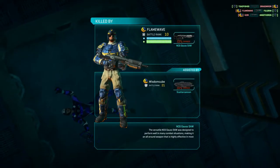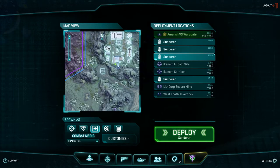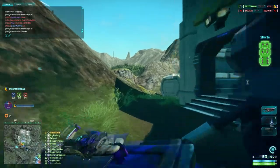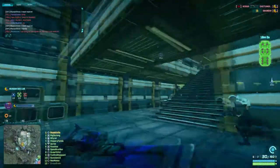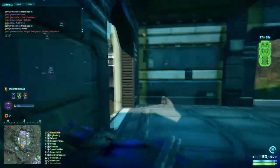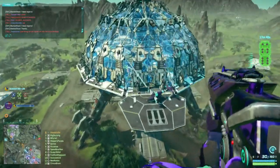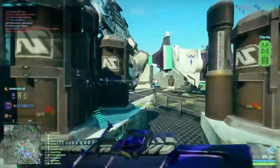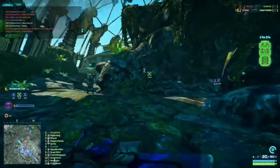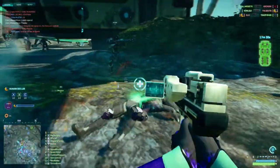I just wanted to help you guys learn about Sunderers — get that unlock and get them out on the battlefield. It's a rechargeable resource, so you might as well spend it; there's no reason not to. As you can see, I can respawn on my own Sunderer right now, which is great while they're taking the capture point. Controlling spawns and getting troops transported to the right areas is one of the most important elements of PlanetSide 2. If you have any questions, comments, or tips I left out, please let me know. I'm loving this game — I'll see you guys again soon.